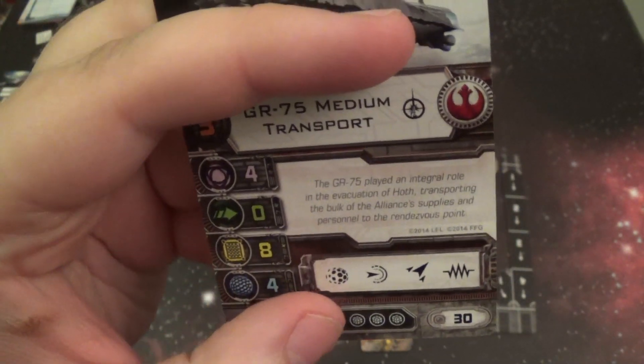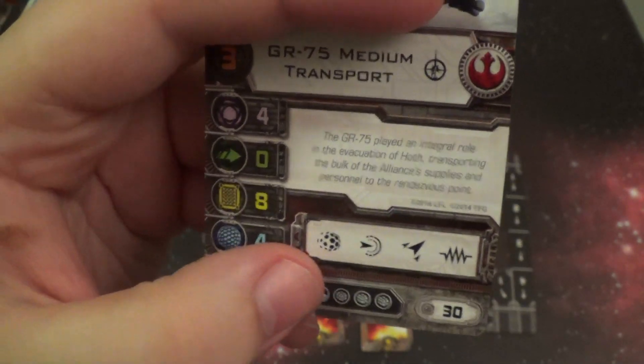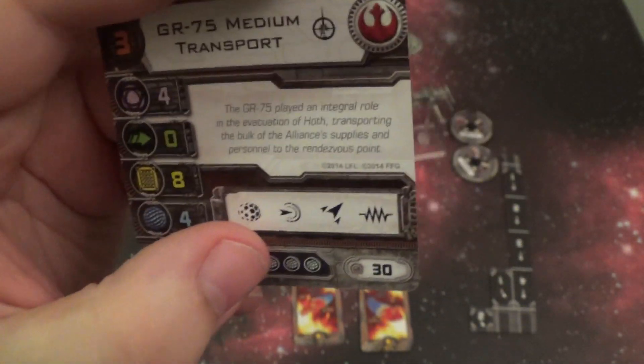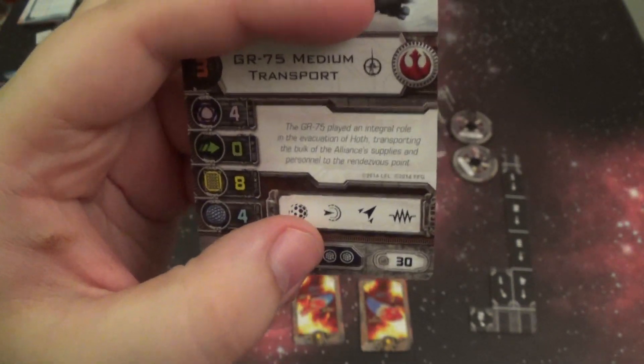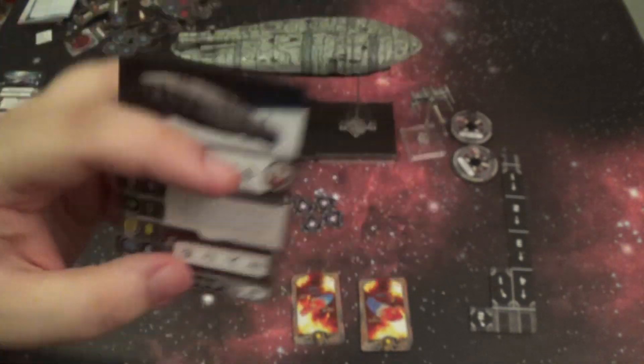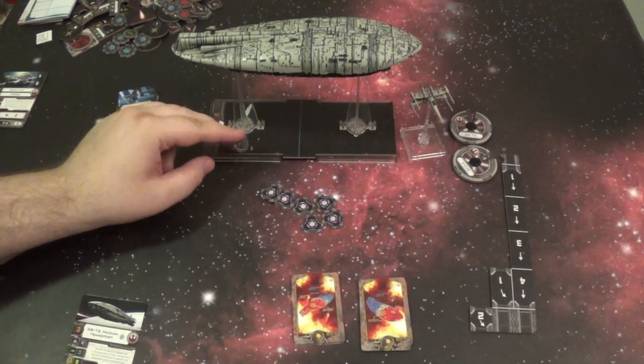The Recover action is going to spend energy to recover shields — a way to get your shields back, making them kind of like a tank. The Reinforce action, the one with a little arrow through the semicircles, is going to allow you to Reinforce by placing this token on one of your segments, either the fore or the aft.